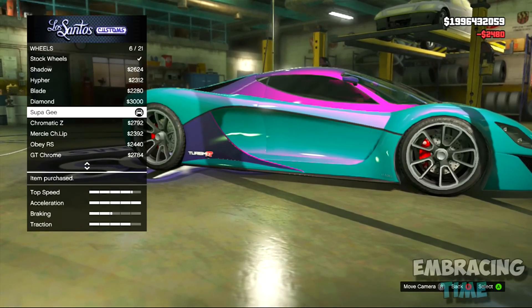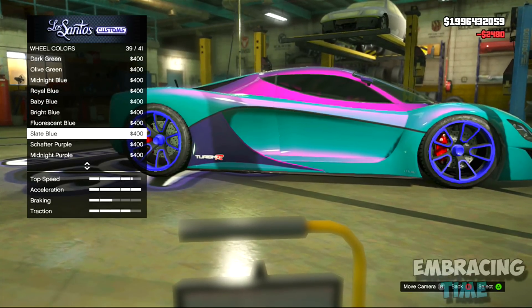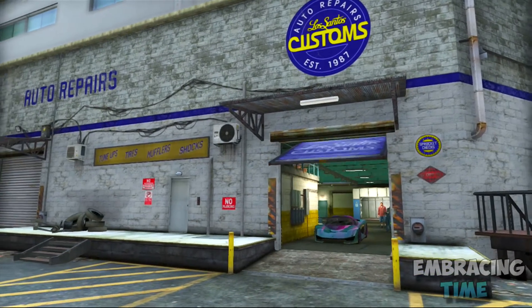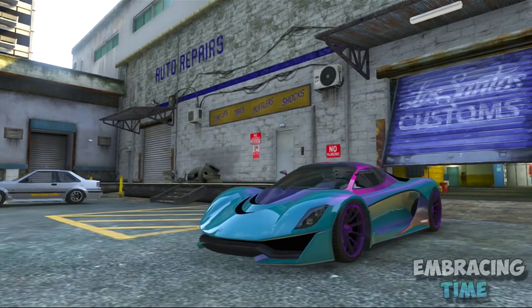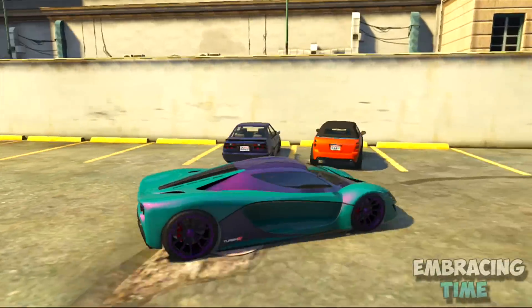Now from here, you guys can put on any rims and any rim color. For the rim color, I chose Shafter Purple again because I think it stands out with the secondary color. That's really all there is to it. Once you come out of the Los Santos Customs into the sun, you can really see the cotton candy colors, and overall, it's just a really nice, unique looking color.